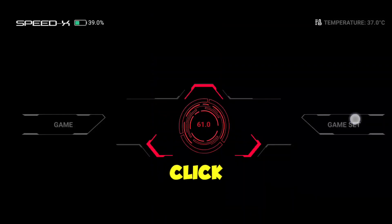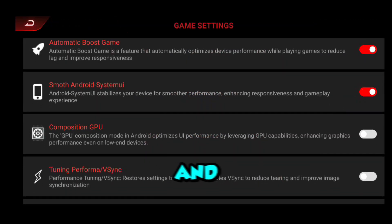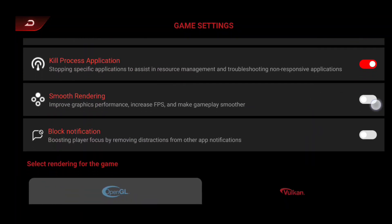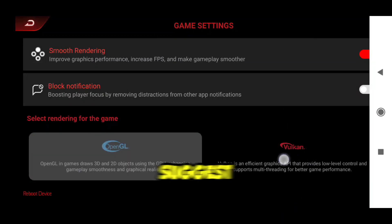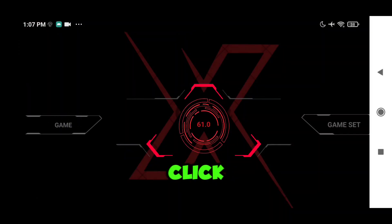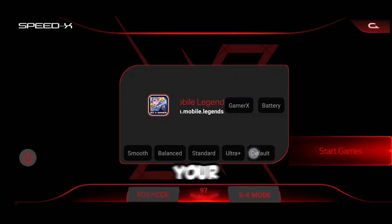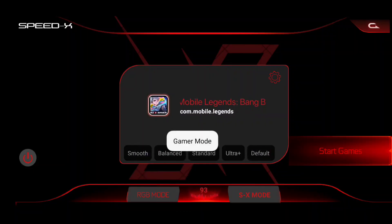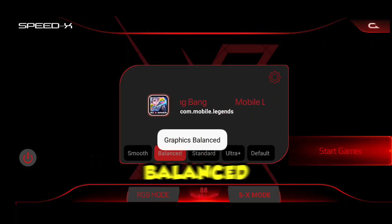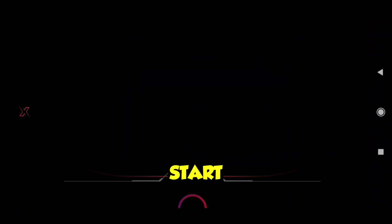Now that we're in, click Game Set. Enable all these tweaks for best and maximum performance. For Renderer, I suggest Vulkan as it gives the smoothest and fastest performance. Once you're done setting up, go and click Game, then click this settings logo. Select your preferred FPS, select GamerX. Choose Smooth for the smoothest performance in exchange for potato graphics. You can use Balanced for less blur. Then click SX mode. Now that everything is set, click Start Games.